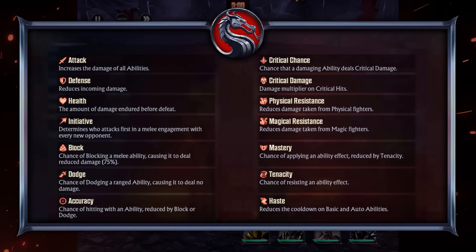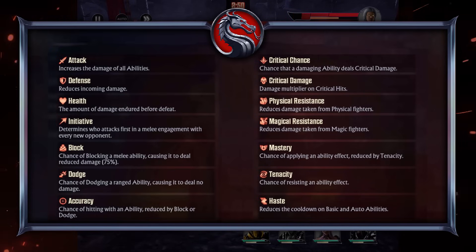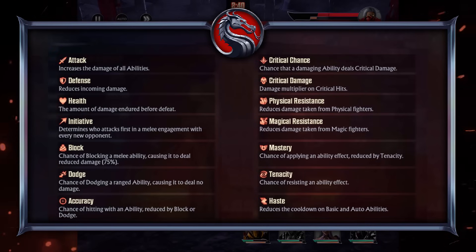Block determines how likely a character is to block an incoming melee attack, reducing its damage by 75%. Dodge determines how likely a character is to dodge an incoming ranged attack, completely avoiding any damage. Accuracy determines how likely a character is to land an attack, and is the counter to both dodge and block. Critical chance represents the likelihood of landing a critical hit, and critical damage determines how much additional damage a critical hit deals.